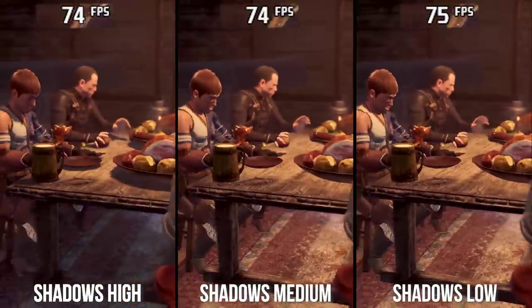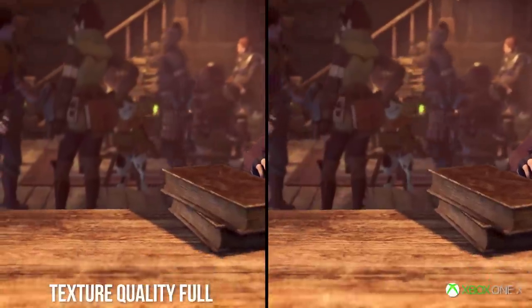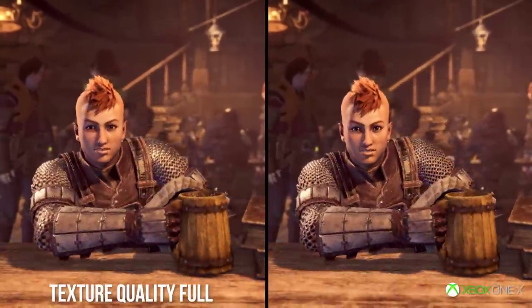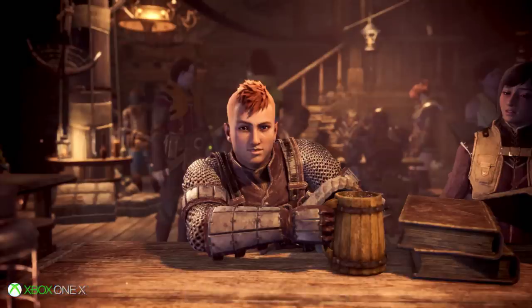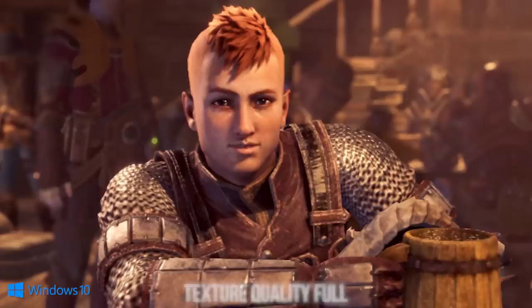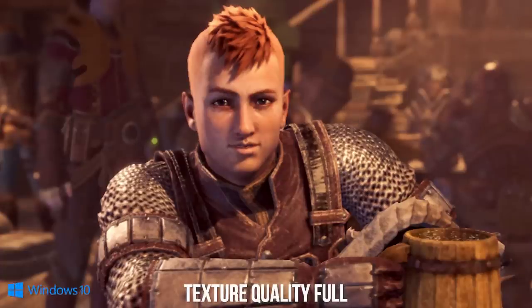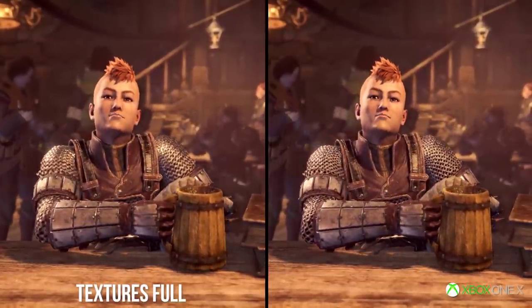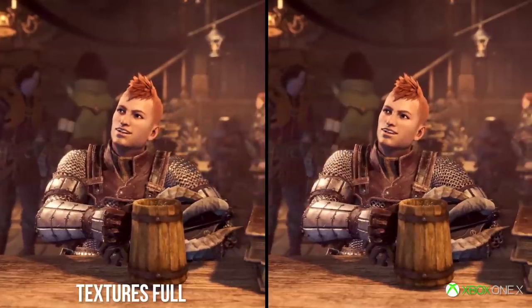Moving over to textures, the game on Xbox One X runs textures at PC's full setting. But there's a curious problem: some textures on PC never actually load to their highest resolution, leaving characters and environmental textures blurry by comparison. Given that even at the highest settings the game uses less than 4GB of VRAM on PC, I'm going to assume this is a bug — and one that Capcom really needs to fix. Currently on PC, regardless of GPU used, having the setting to full is not actually the full-fat experience.